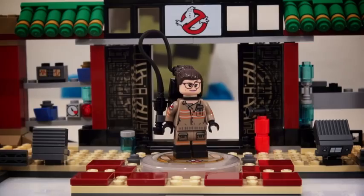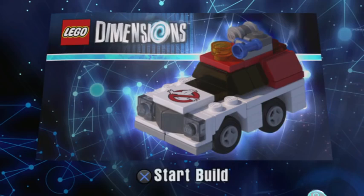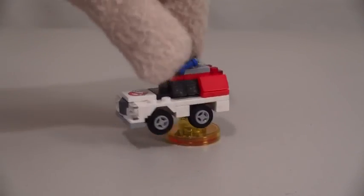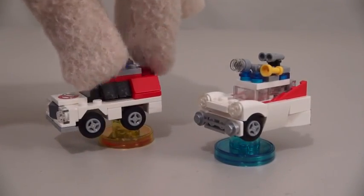Doggone it, Zombie Steve! Get out of there! The last thing we get are pieces for a new Ghostbusters car, which must be built from the instructions found in the game. What a cool looking Ecto-1! Looks a lot different than the first one, and at least it has four wheels.